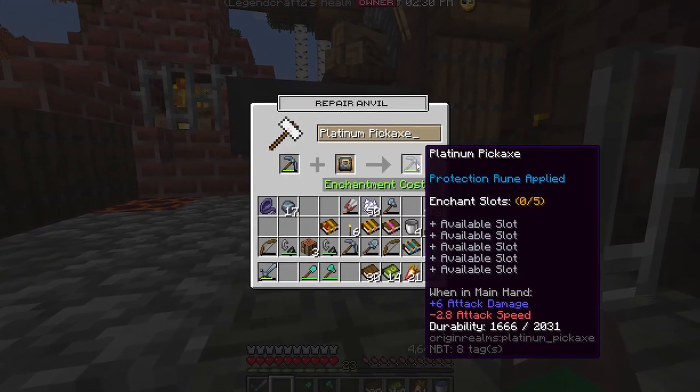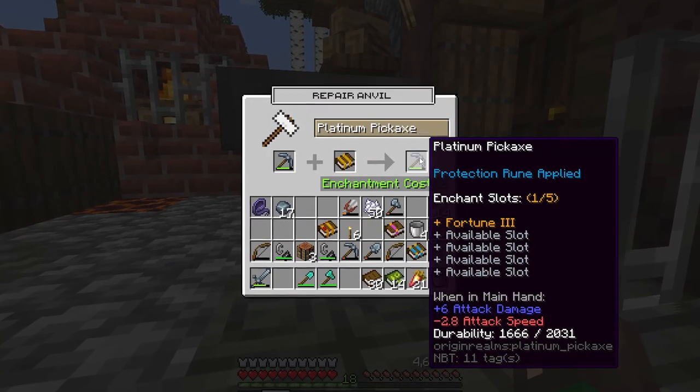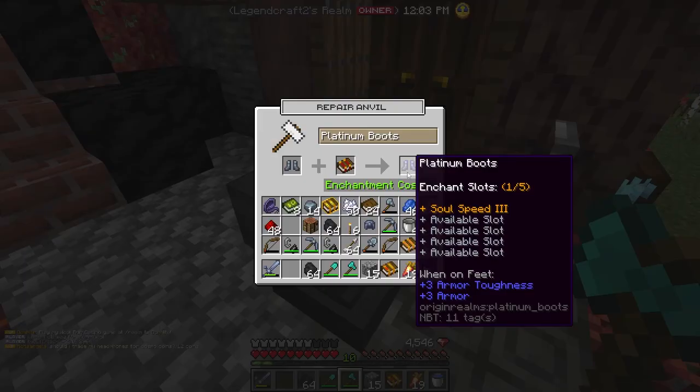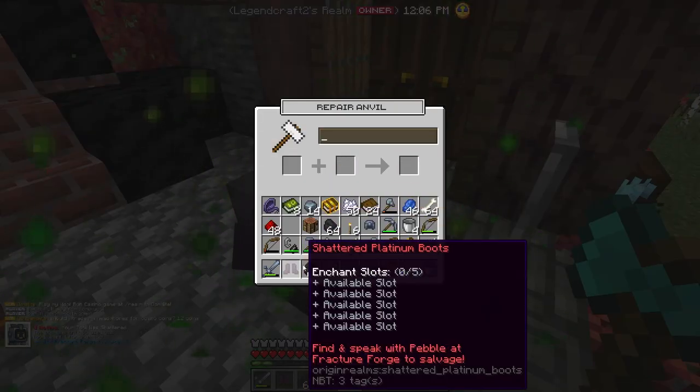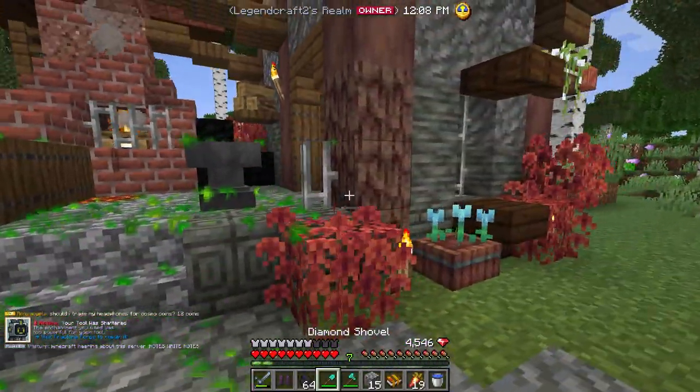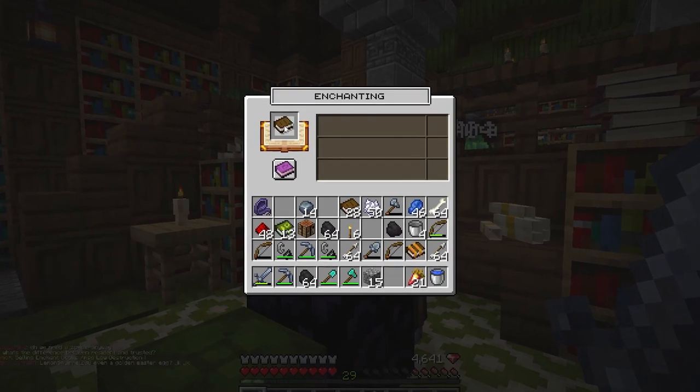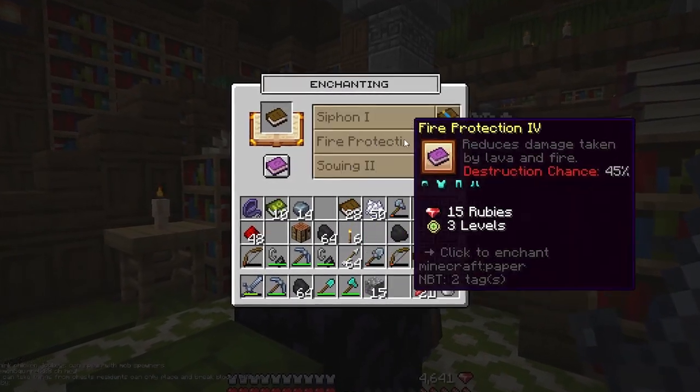The first two books I found were Sharpness and Fortune 3, which I added to my sword and my pickaxe without much problem. However, when I went to add Soul Speed to my boots it shattered, which means I have to wait a couple days for it to be repaired. But until then I just went and continued enchanting my armor and my tools.